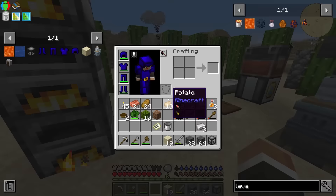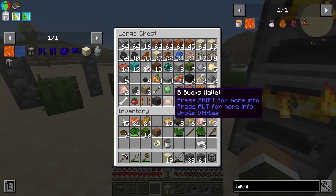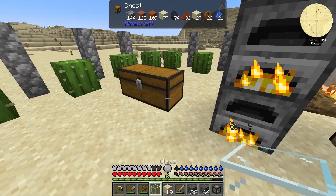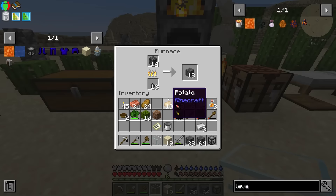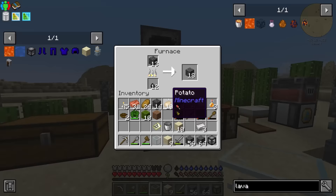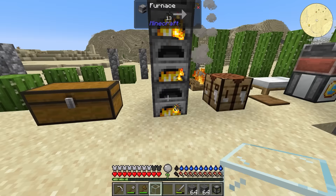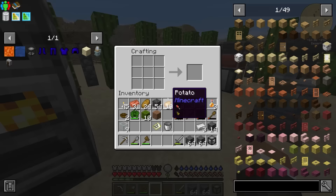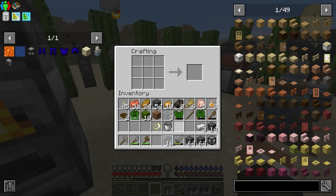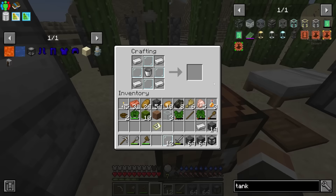We also need four glass panes. Currently we have one piece of glass, but we have tons of sand available. Getting six glass for the six glass panes should be pretty straightforward. After a quick smelting session, we now have enough to make 16 glass panes, and with that iron coming in, we should have everything we need to make our tank.